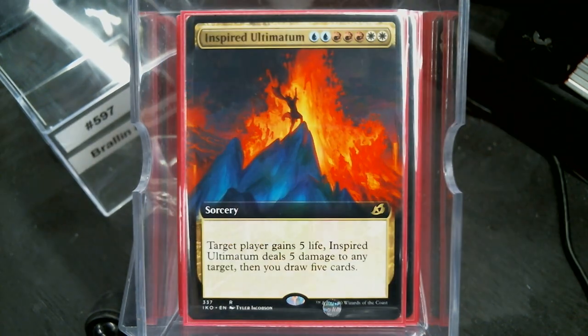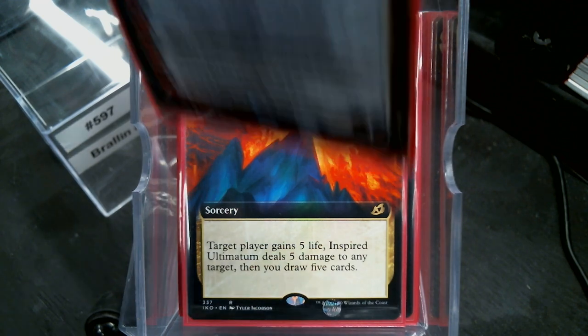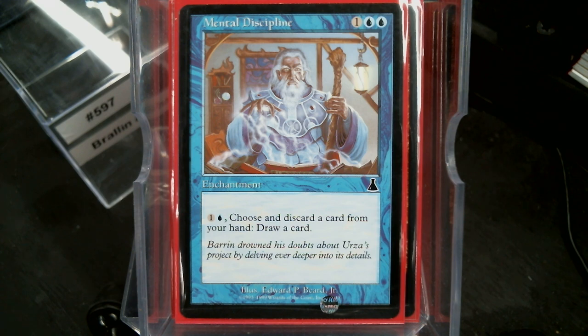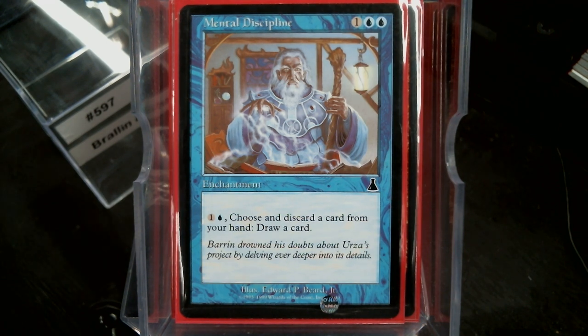Other randomness — Inspired Ultimatum, probably the weakest of the ultimatums but it draws five cards. Nahiri and Narset. Surly Badgersaur. Mental Discipline — choose a discarded card to draw a card. Two mana is a bunch to do that, but it's reusable. The idea behind Mental Discipline was that all your cards essentially have cycling, even though it doesn't use the keyword cycling.